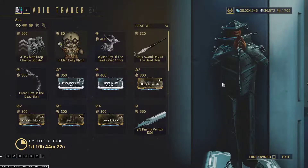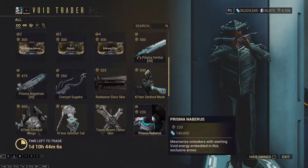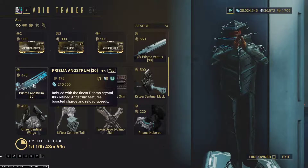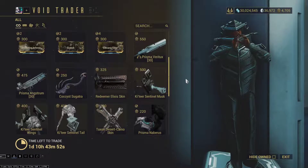Prisma Veritux — you probably do want to get this. While most people dread Archwing, deservedly, you should probably grab it at least for the Mastery Rank. Prisma Angstrum is pretty much the same idea — it's a self-damage explosive weapon with a lot of AoE, but that AoE will probably hit you and kill you.